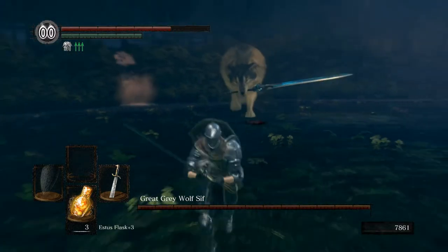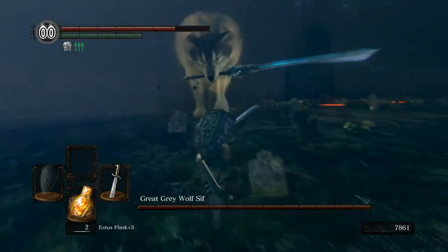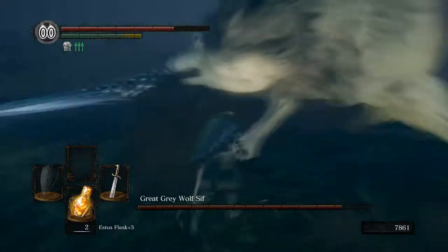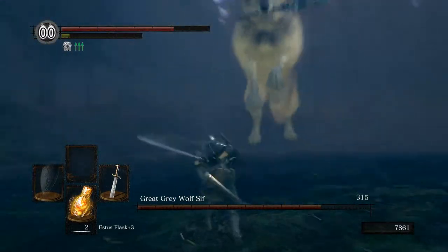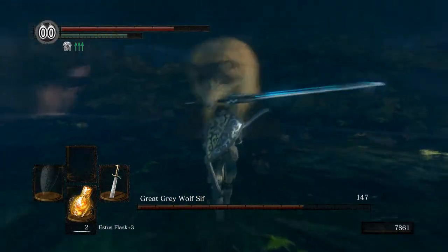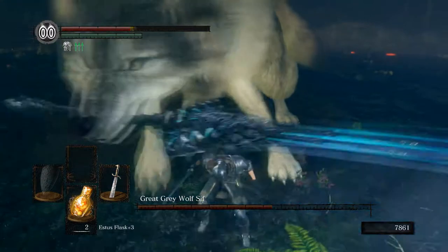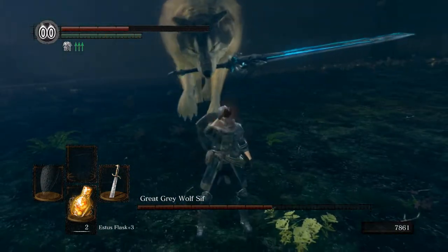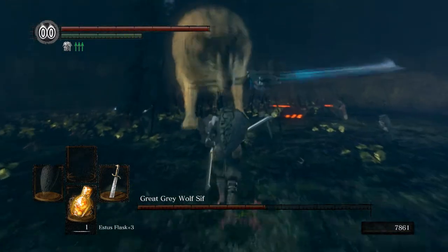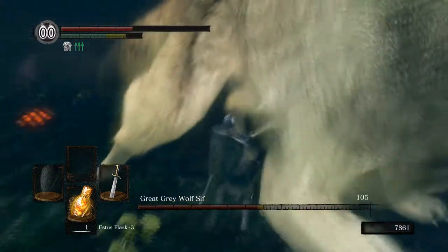Sif — stop running away buddy. Well, I might be dead. Alright, we do no damage so this is going to be an annoying fight. We just gotta work our way through his health bar. I'm surprised we did not get hit there. So when Sif gets low he actually gets significantly easier. He's not there yet. I'm definitely rolling on time for these.